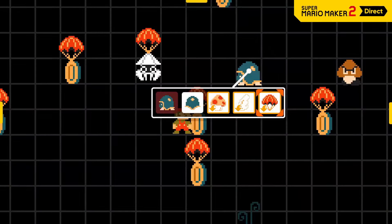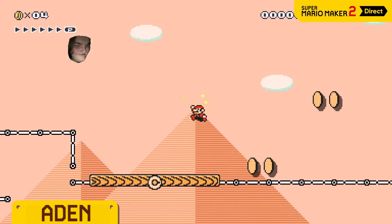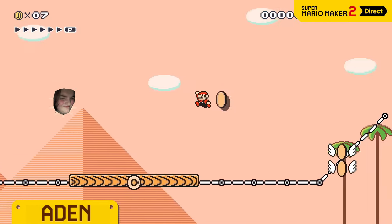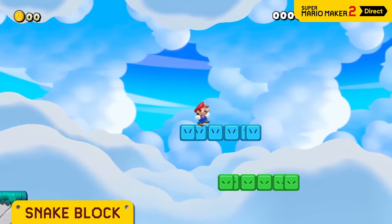Time to showcase some of this game's new features! Everyone's greatest fear is here — it holds a perpetual grudge, following and attacking Mario! Remember the snake block? The blue one moves at full speed!